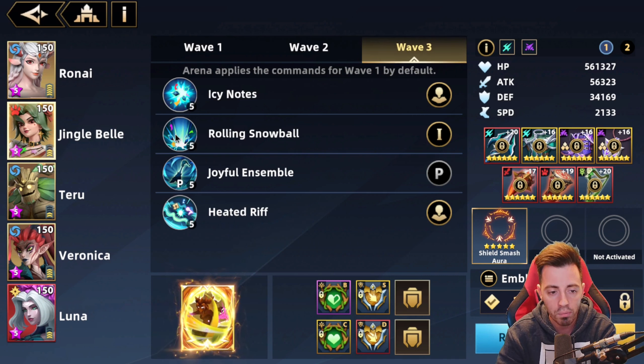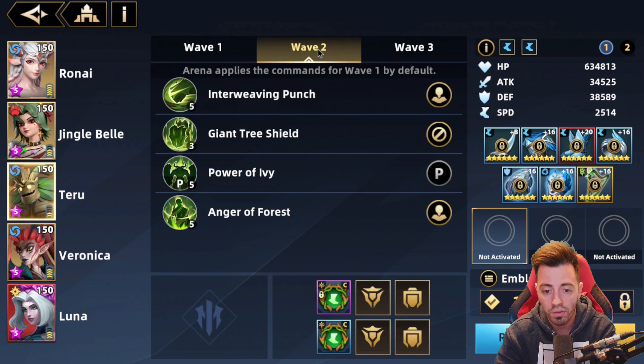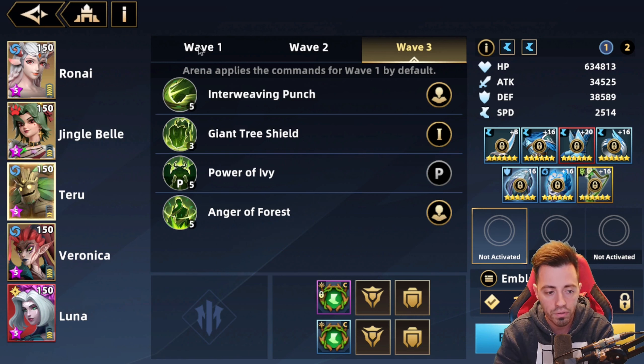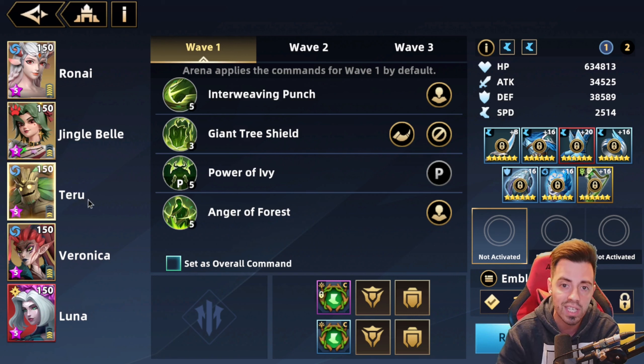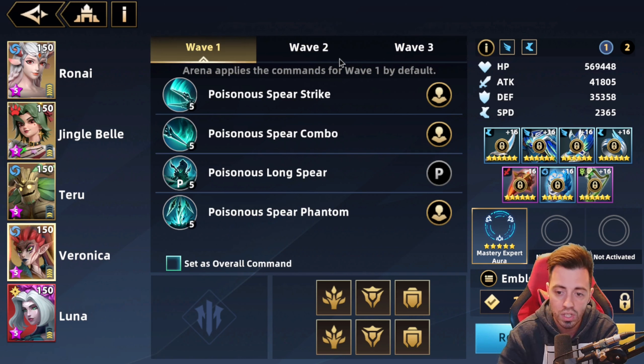On the last wave, priority to Jingle Bell's first active skill — because this is the one that deals the highest amount of damage. Then on Teru, I use the first active skill and ban it after. On the second wave I'm banning the first active skill because I want to have the consolidation first on the third wave. He has less speed than the boss as well — 2,500 — but thanks to all the turn meta increase in the team he is able to play really often. And on my Veronica, everything is open everywhere — she does what she wants.